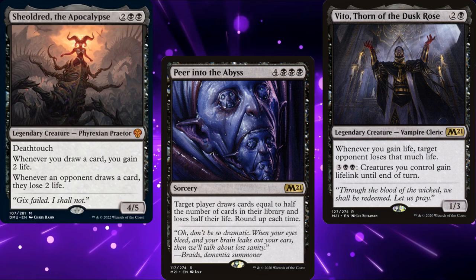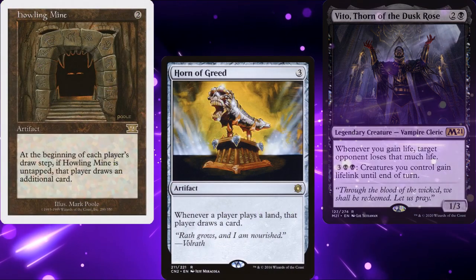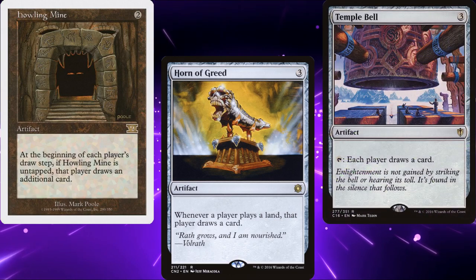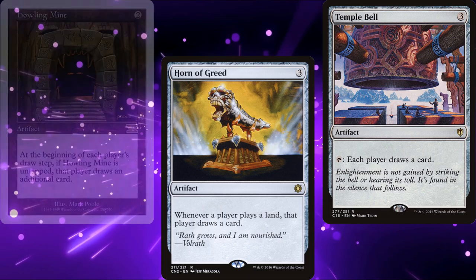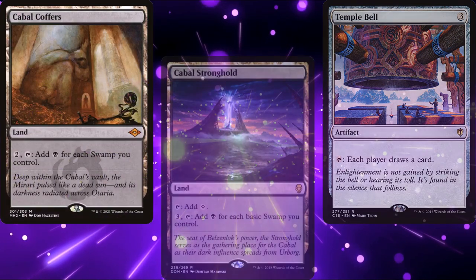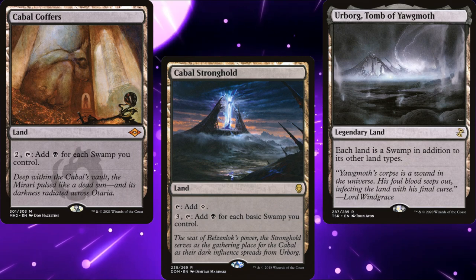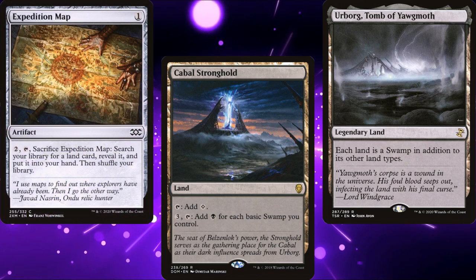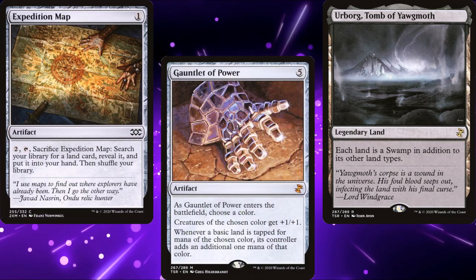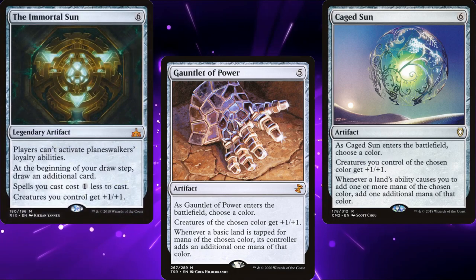As far as upgrades are concerned, you could go for a bit of group hug. Howling Mine, Horn of Greed, and even Temple Bell aren't too expensive, but they were just outside of my budget. For lands, you could add a Cabal Coffers as well as a Cabal Stronghold. Urborg, Tomb of Yawgmoth would also turn both of them into Swamps so they'd count themselves to add extra mana. I'd also look at adding an Expedition Map to find one of them, as well as cards like Gauntlet of Power, Caged Sun, and the Immortal Sun to help with ramp.